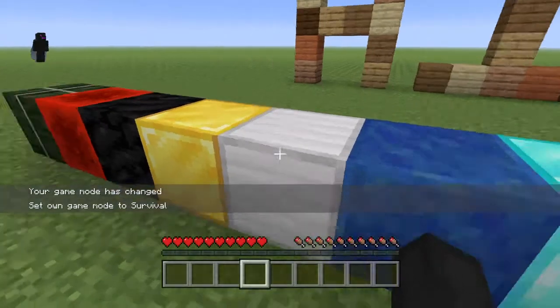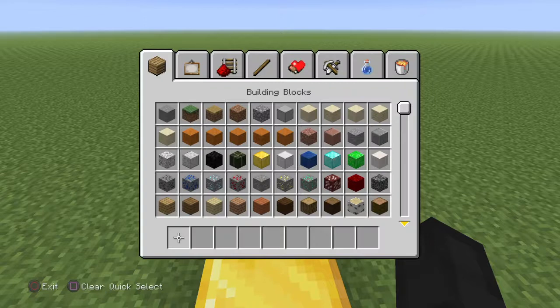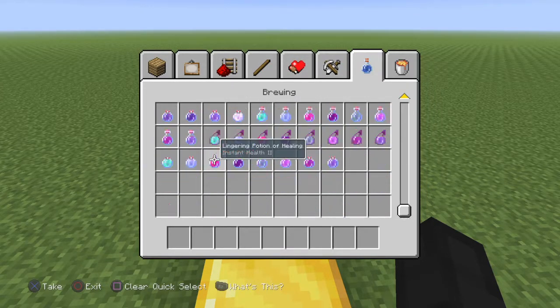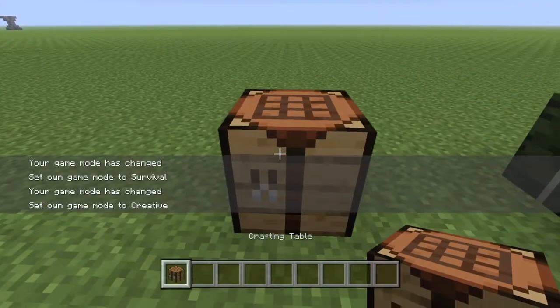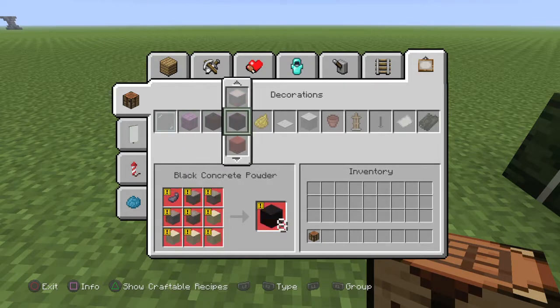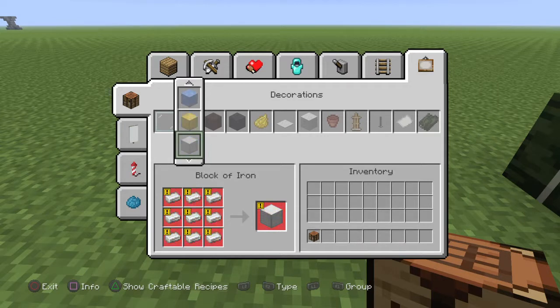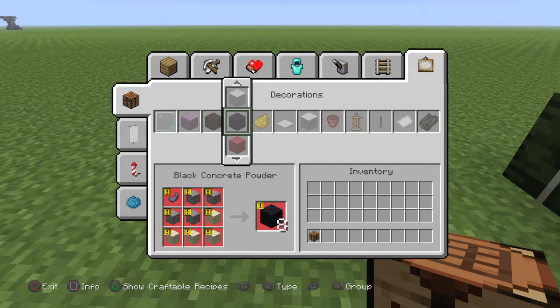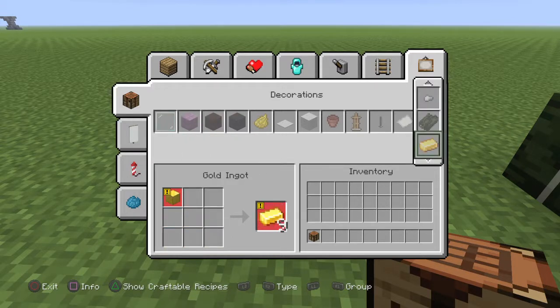Let me show you the basics of this. You can duplicate dried kelp, gold ingots, iron ingots, diamonds, emeralds, redstone, coal, wheat, slime balls — everything in here is duplicatable. If you can turn the block back into something, and you can turn that something back into a block — which you can do with kelp, ice, iron, diamonds, emeralds, lapis, redstone, coal, wheat, slime — that's what makes it work.